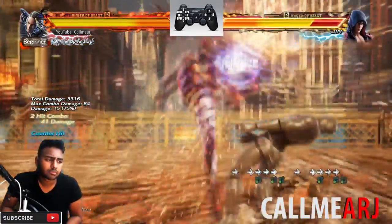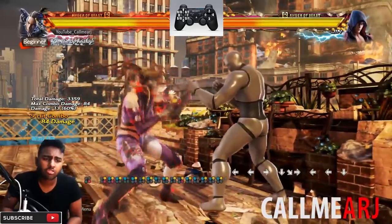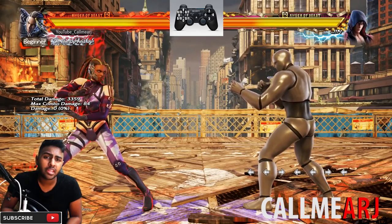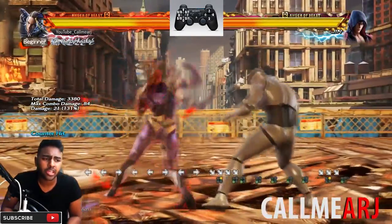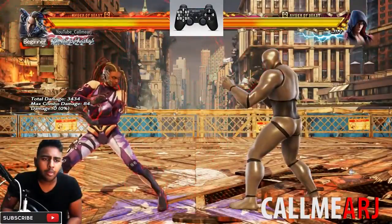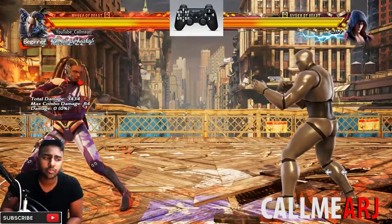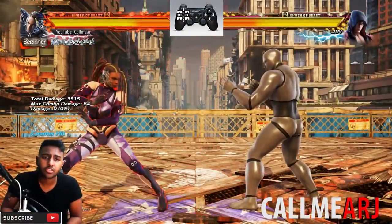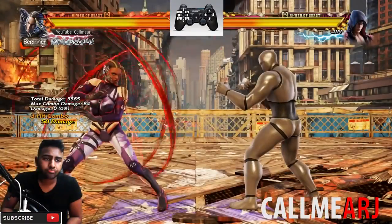Here's a little example combo of how that back turn core screw is used - really really good option. She also has an option from df+2, that 16 frame punish. If you get the launch the df+2 into 3 won't connect from there directly, so you'd have to use another option. But if you get a launch beforehand you can use df+2 in the middle of the combo for the core screw.